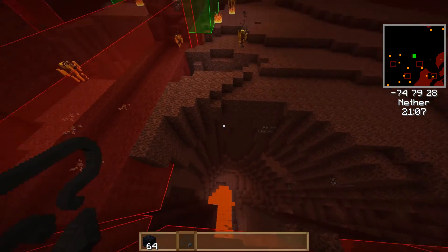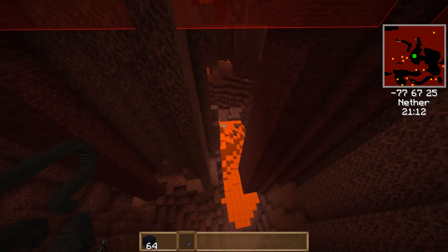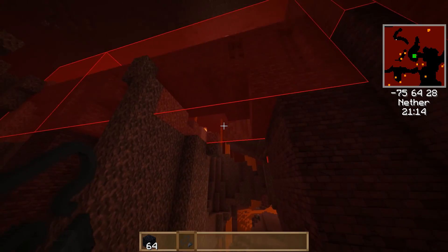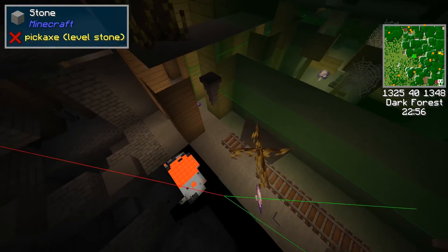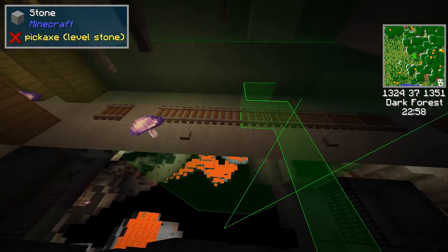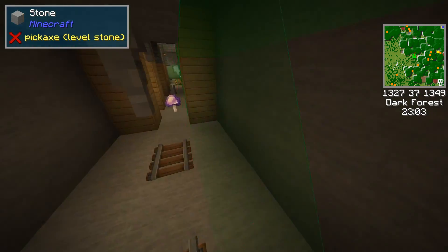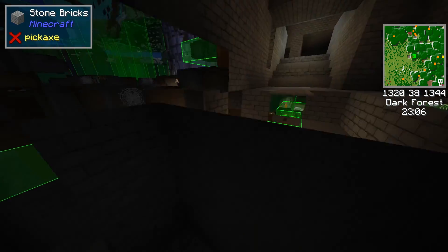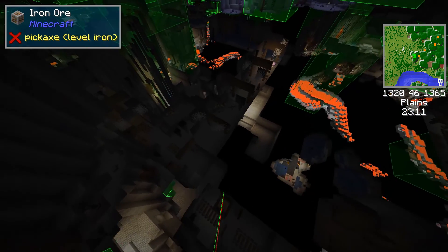It does give you a more detailed picture. It's only at that Y level, isn't it? It looks like the mineshaft has not been implemented either — because look, this is all mineshaft here and there are no boxes around it.